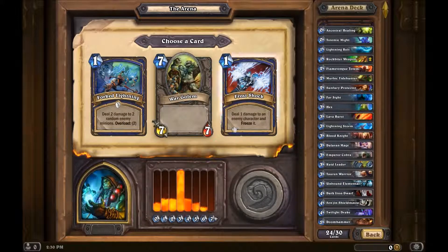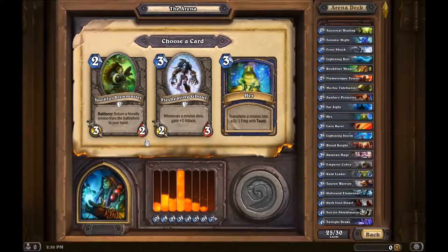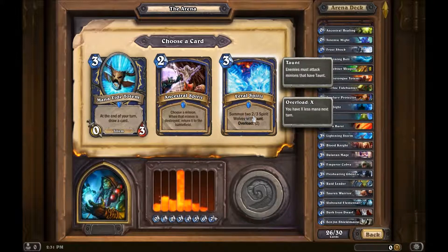Forked Lightning. Deal one damage to an enemy creature and freeze it. I have a 7-7 golem. Return a friendly minion from the battlefield to your hand. Another Hex. I mean, why not try to ghoul? Another totem — at the beginning of your turn draw a card. Interesting. I could do Feral Spirits — summon two 2-3 spirit wolves with taunt. Overload of three. Gotta probably go with that one.